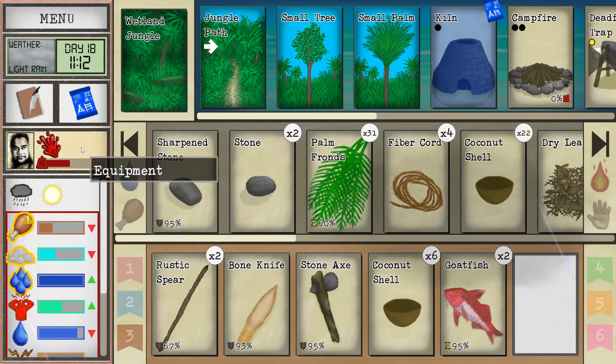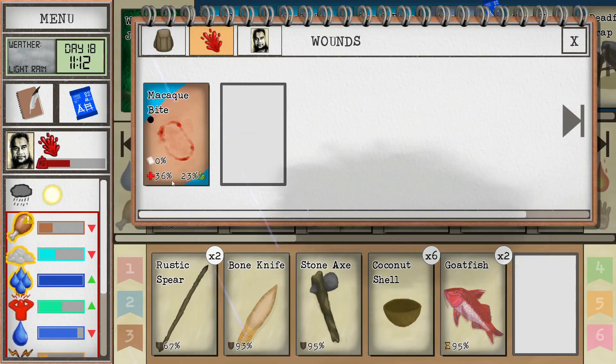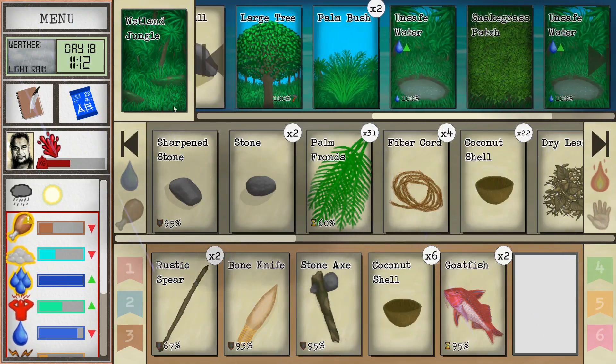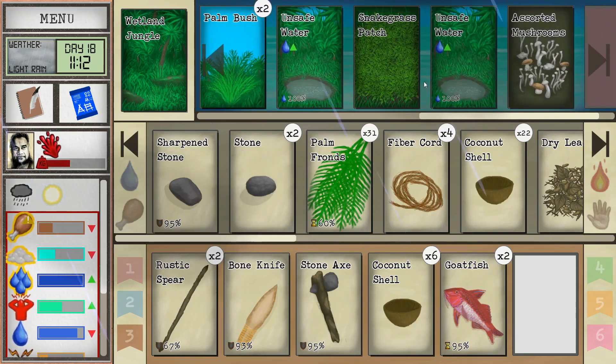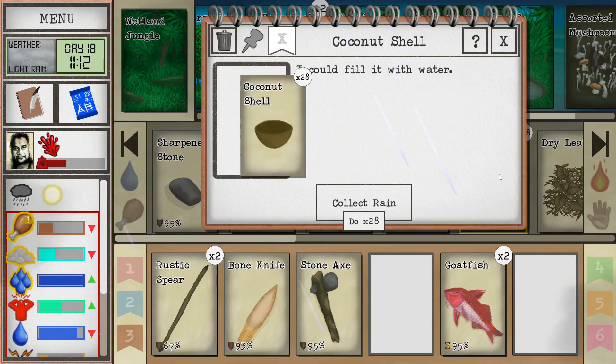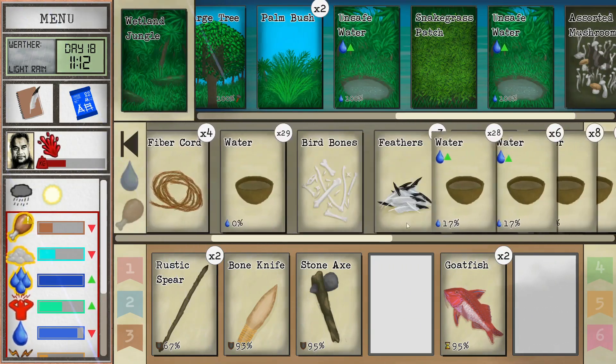Let's check out our injury - I need to get this bandaged. I don't see one of the bandage plants here in this location. First things first, let's go ahead and fill up our water because it's raining. 28 refills, beautiful.